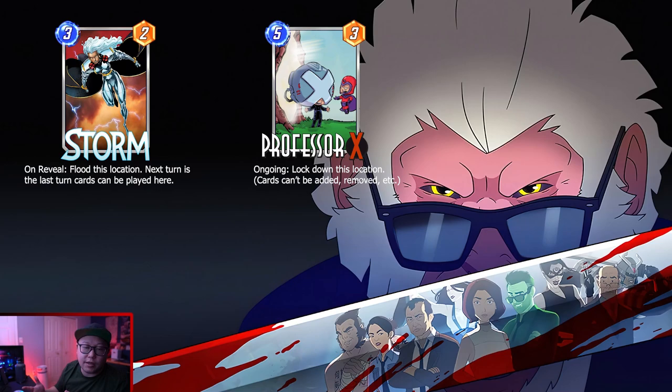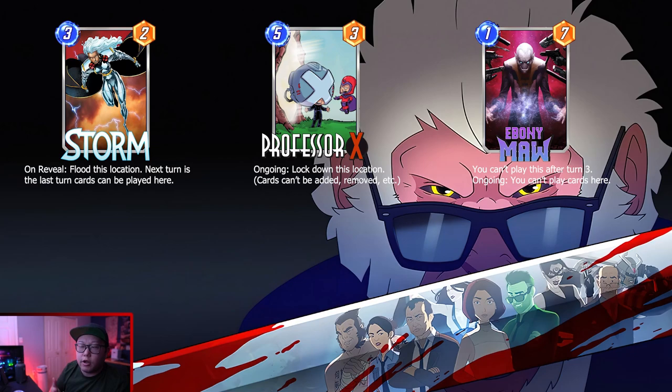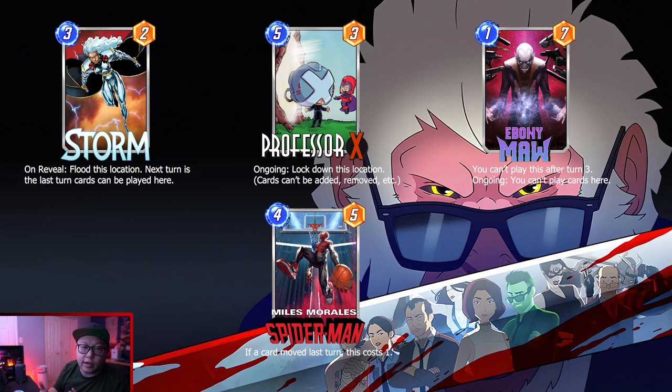You have something like Ebony Maw, where people typically will play something like Claw or Doom to get into there — now you can actually do Jeff as well. You can play him directly on top of Ebony Maw. And then he is going to be another enabler for Miles Morales, and just in general in movement decks. Movement is going to get another effective movement card, which is always a very good addition to the game.